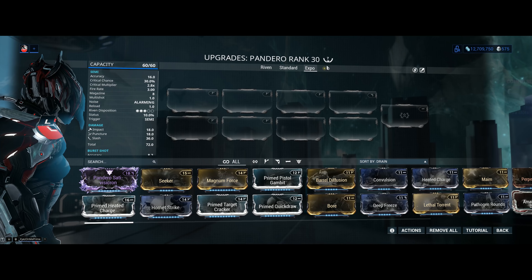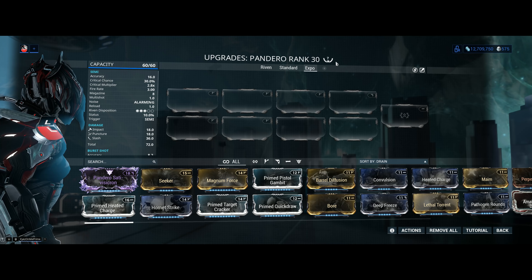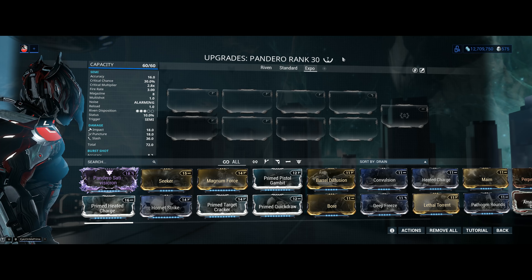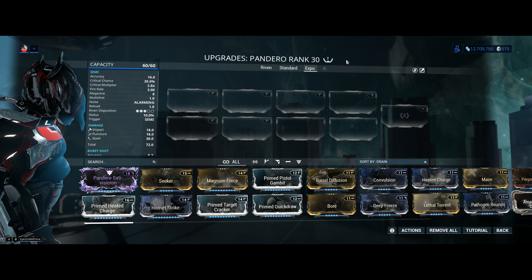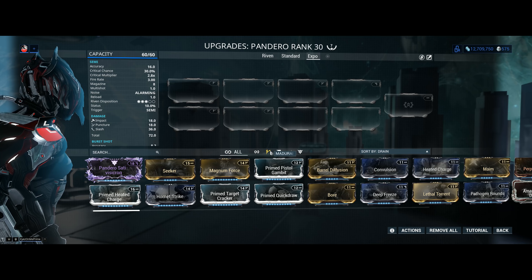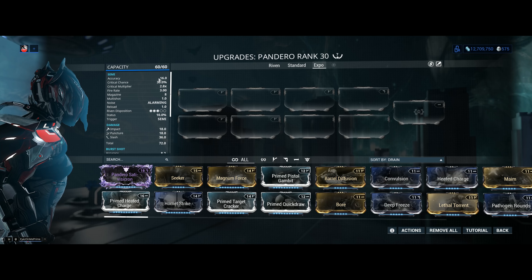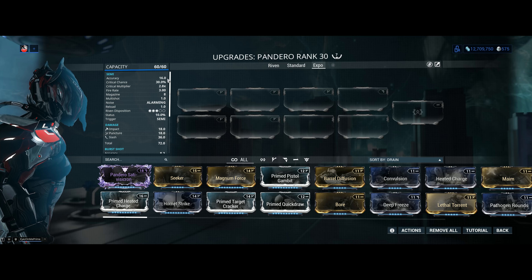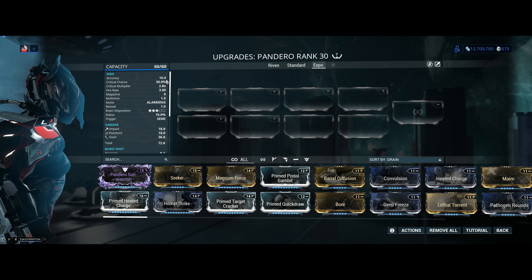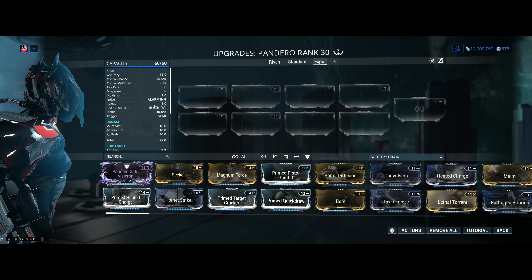My weapon has been Forma'd a total of 7 times — you do not need to Forma 7 times. For the weapon build I'm recommending, zero Forma will be more than enough; I recommend Forma-ing into V-symbols or Madurai. Accuracy for the semi-automatic primary fire mode is 16, which is pinpoint accurate as long as you can aim decently, and secondary fire mode is 8.2 for obvious reasons.